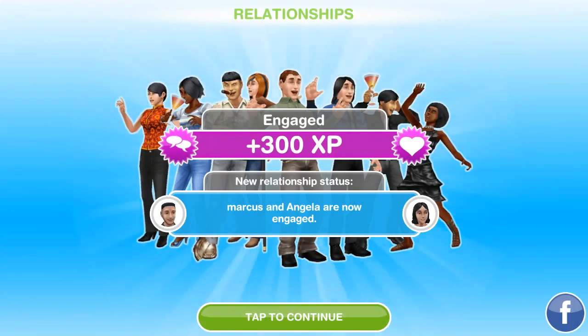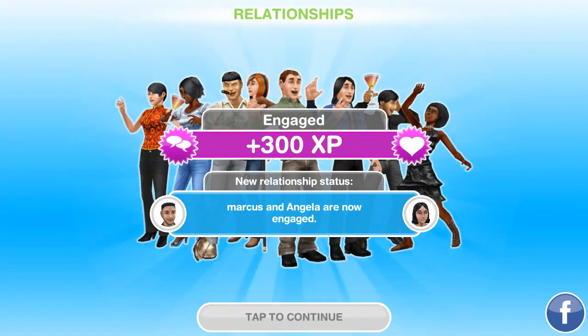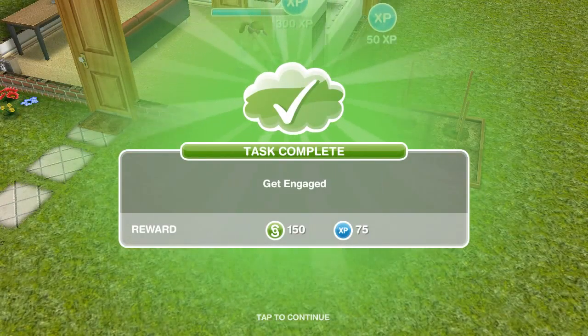Now they're engaged, guys! 300 experience, guys — and they are engaged. The marriage wedding plan should be coming up. I'm going to try to make an expensive wedding. This is the first wedding ever in my Sims Freeplay walkthrough.